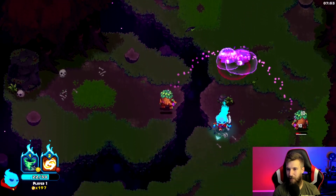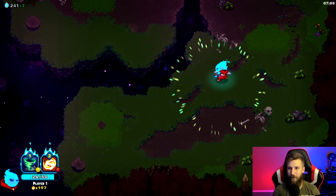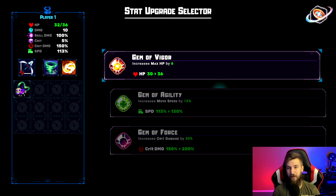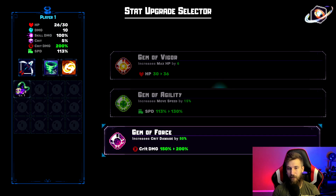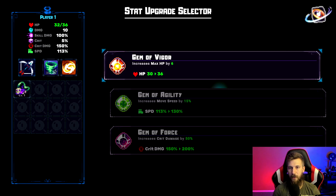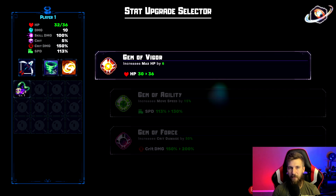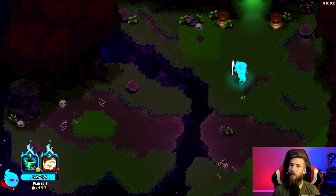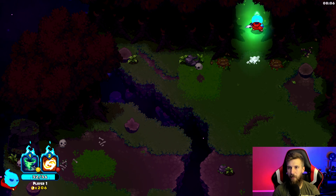You can just sit back and pick enemies off — it's crazy what you can do with the bow. For stat selector: increase crit damage, movement speed, or max HP by six. The movement speed would be great for the last spider boss, but the HP might also help since he hits us for so much. Let's grab the HP — another six HP so that might take us up to four hits to die.